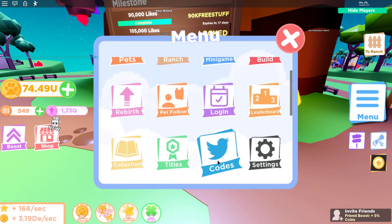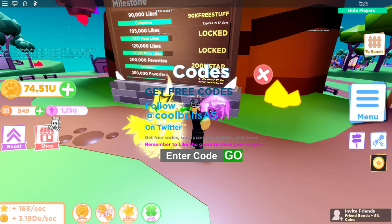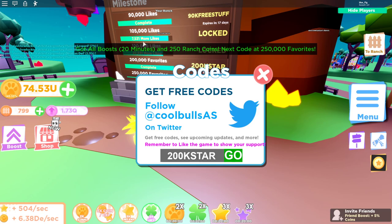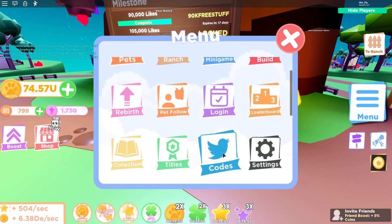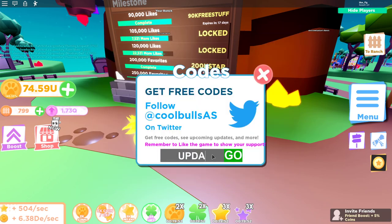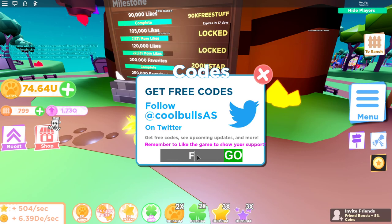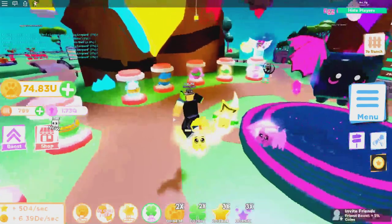I don't think I entered the 200k star code, so let me go ahead and enter that one right there — 200k star. There you go, I got some boosts. They might have added another code for update 12 as well, so make sure you use that one for a coin boost. Of course, I also have my own code — use the code 'fixture' to get another coin boost.